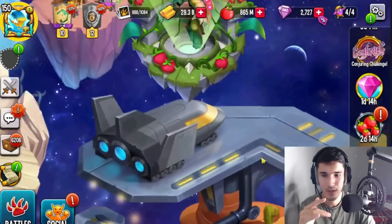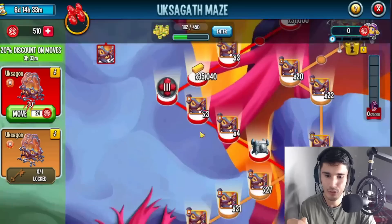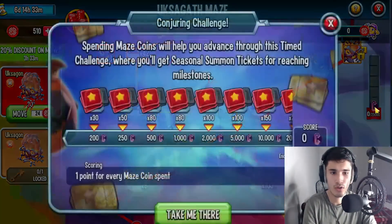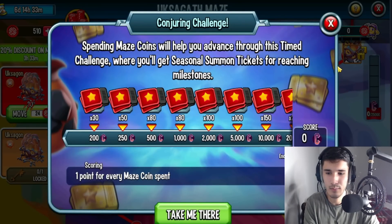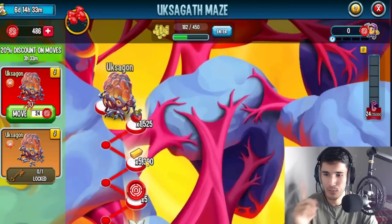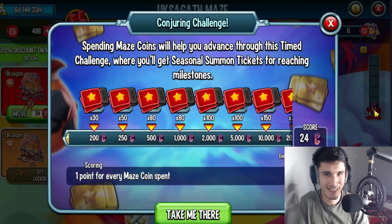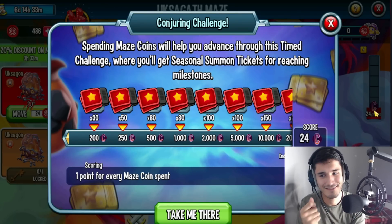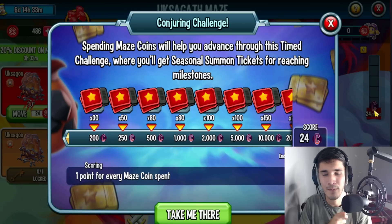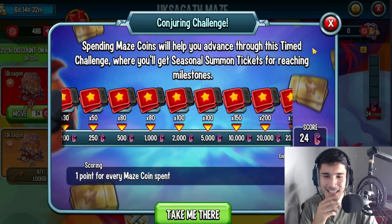In order to get the red tickets, you can either wait for events to obtain them, or check the maze path. Looking at the maze path — there's a conjuring section right here: one point for every maze coin spent. So if you tap and spend 24 coins, you get 24 points. That's actually good — I thought it would be just one point per click, which would have been terrible. So the more you spend in the maze, the more red seasonal tickets they'll give you.